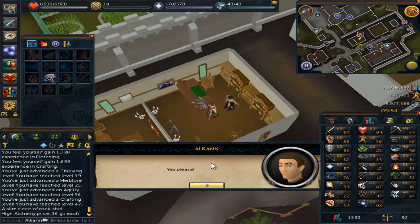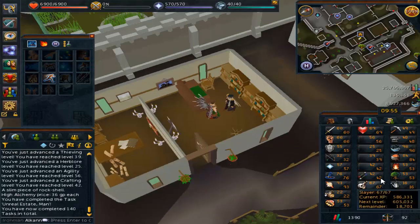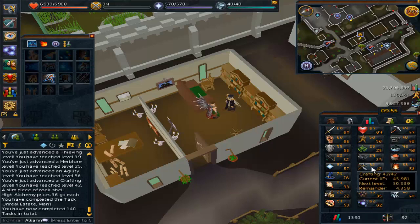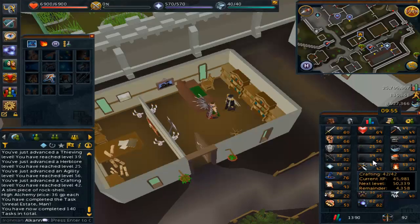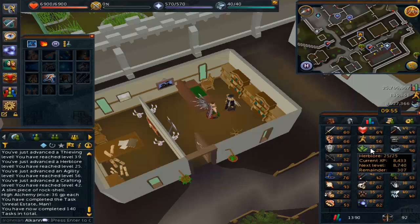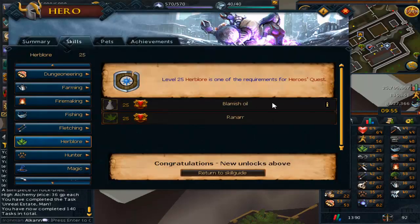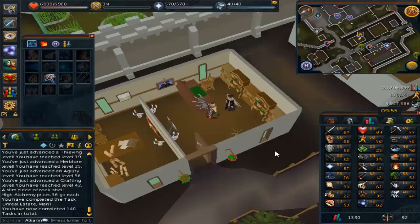There we go, sweet. Looks like I did get a few levels before this video started — got myself 61 or 62 Divination. This is the 42 Crafting requirement, so I can do that. 39 Divination for Elemental Workshop, not bad. 25 Herblore so I can clean my ranarrs, nice.